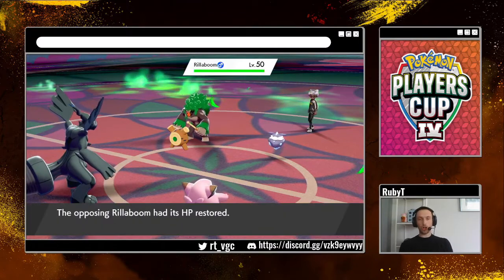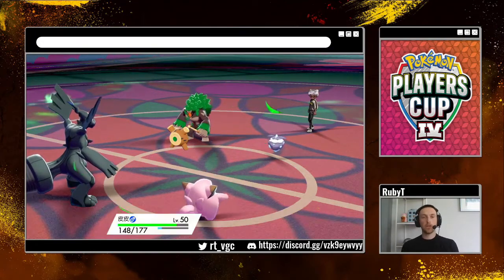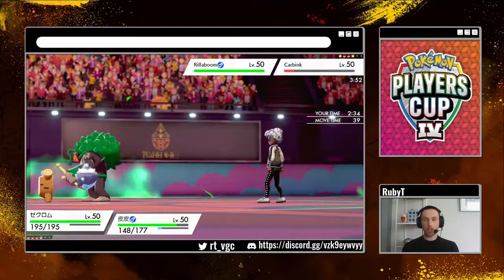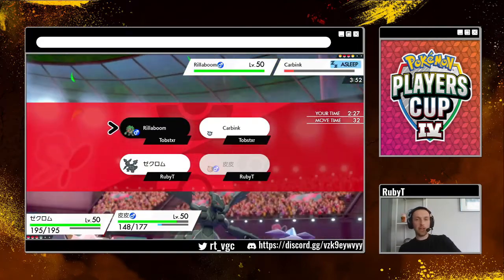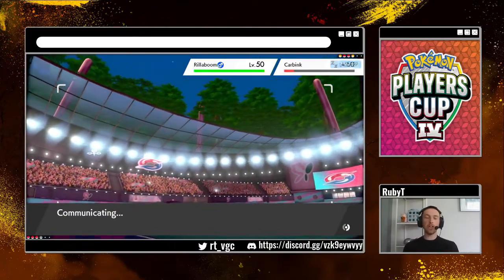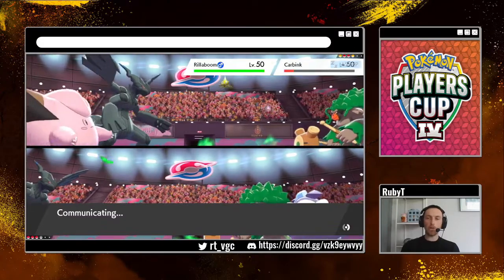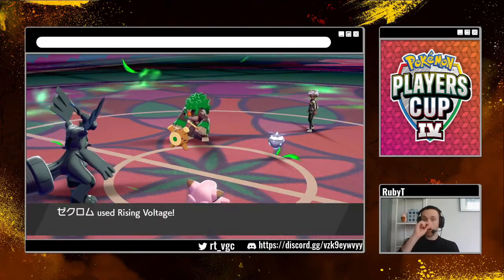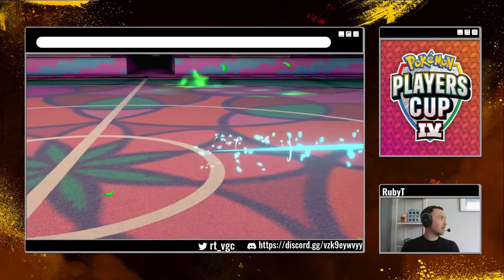Let's take stock of where we are: we still have Zekrom at full HP. Let's Rising Voltage into the Carbink slot and Sing into Rillaboom — because I don't think he can damage us too badly. He's going to Fake Out one of us. I need to save a Draco Meteor for Eternatus and keep Clef alive ideally. He switches to Golisopod, Rillaboom Grassy Glides — okay, that does nothing. Rising Voltage KOs the Carbink, which is pretty nice. Sing is definitely going to land 100% into Rillaboom.